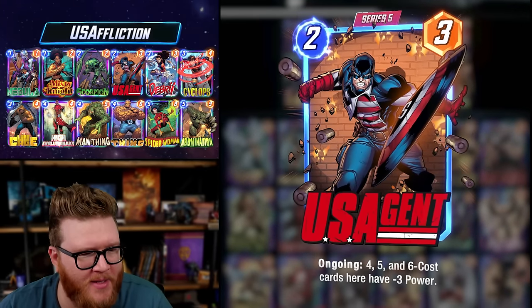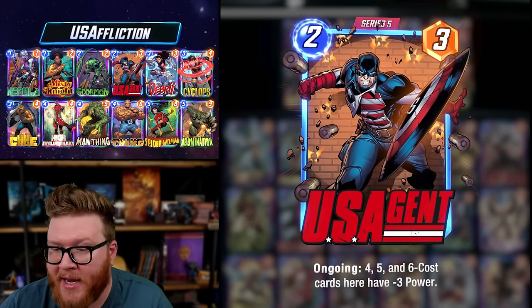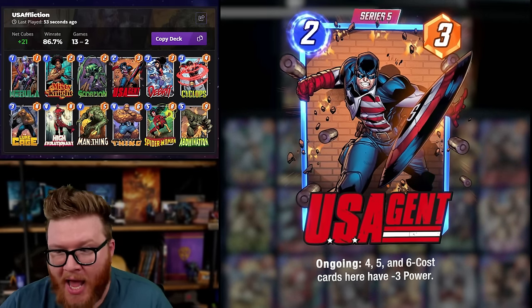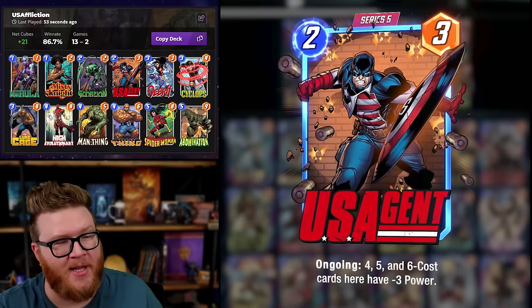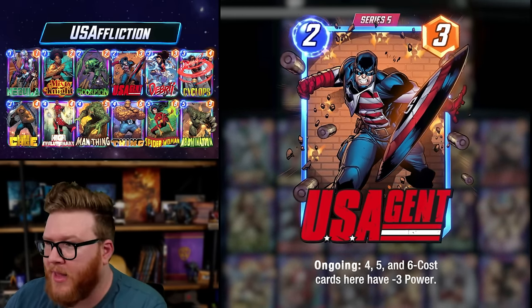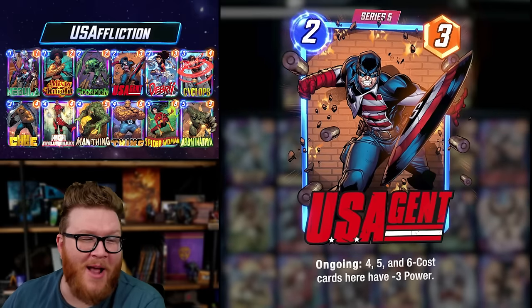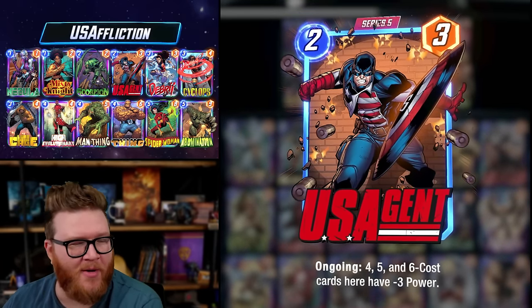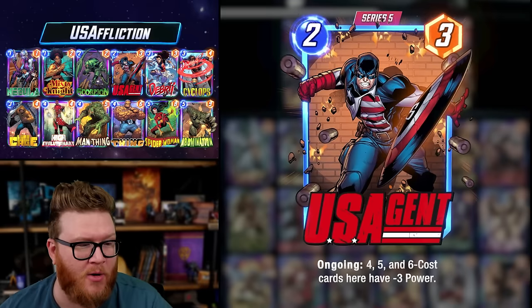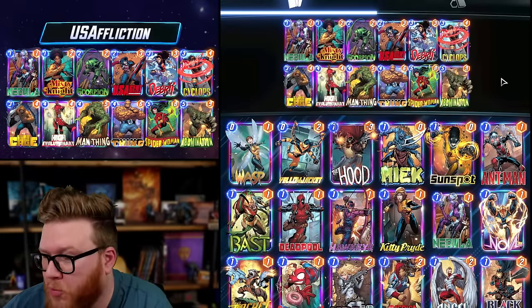US Agent is Marvel Snap's latest card, and I wasn't expecting much, but I had a crazy 13 and 2 run with the deck in this video, which blew my mind. I thought this card was going to be pretty mediocre at best. Looking at Marvel Snap Twitter today, among all the bugged spotlight caches and chaos from the missed patch, people are not very hyped about US Agent.